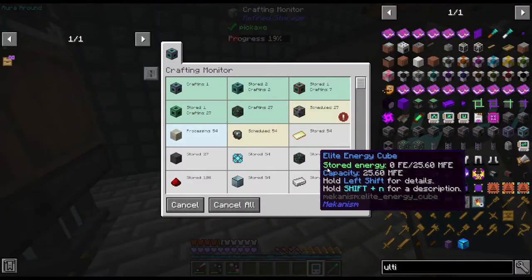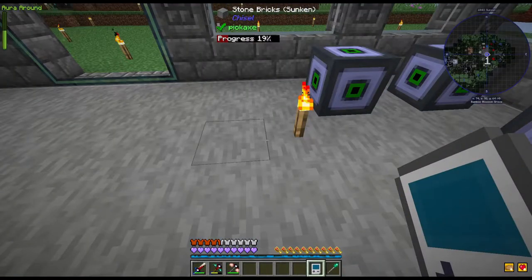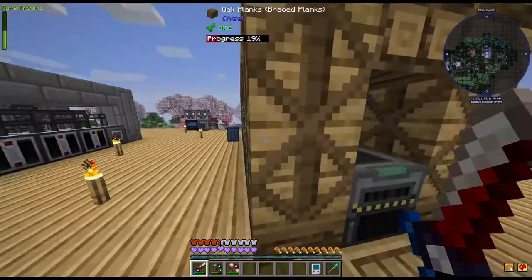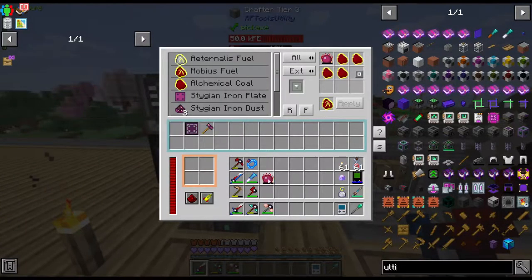The induction is almost finished - we're just 27 away! We're gonna grab the Project E orb, the philosopher's stone, which is right here. There's the philosopher's stone.